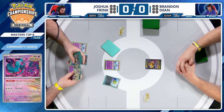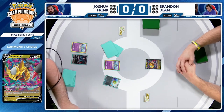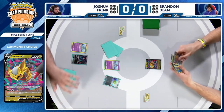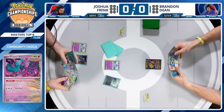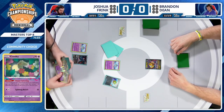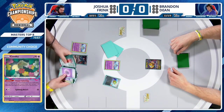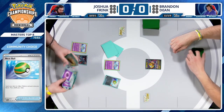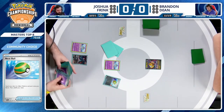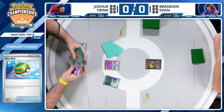What do you think about Flutter Mane against Lost Zone Giratina? Flutter Mane is phenomenal — you'd want to shut down that Comfey as soon as you can. It's always a looming threat to see Comfey hop into the active spot and use Flower Selecting, loading up the Lost Zone, storing cards away forever and ultimately charging up Giratina V-Star or Cramorant — those are threats you don't want to see.